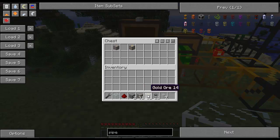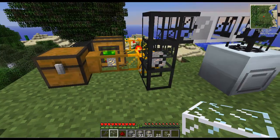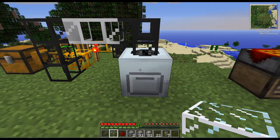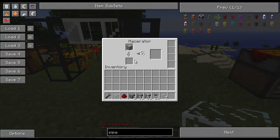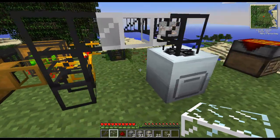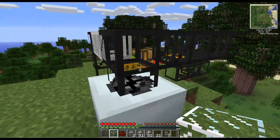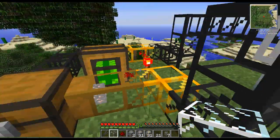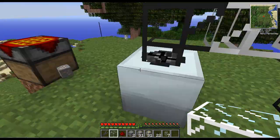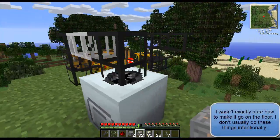I'm just going to do an example here. I'm sure this has happened to a lot of you — you got yourself a macerator, and it's got some gold in it, or any type of ore, really. And then along comes some iron, and it can't fit, and usually it ends up on the floor. That's not good. See, look at that — iron on the floor. Not a very good thing.